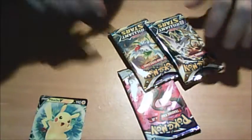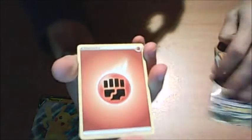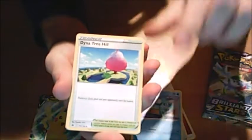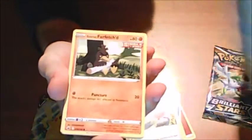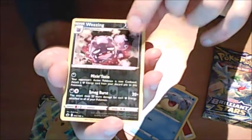And then three booster packs — Brilliant Stars, not two Brilliant Stars and a Chilling Reign. I still need a Brilliant Stars for the time capsule, so that's gonna go into it. I think I'll open the Chilling Reign instead. Oh, it's still the old energies — I forgot. Path to the Peak, Drilbur, Diana, Sneasel, Galarian Farfetch'd, Venipede, reverse, and just a non-holo again.